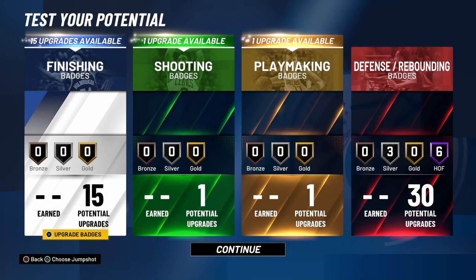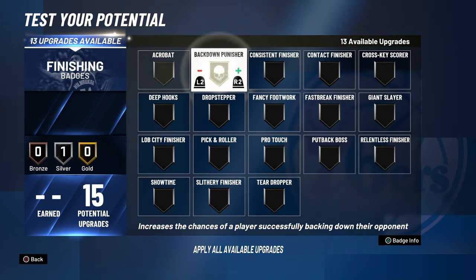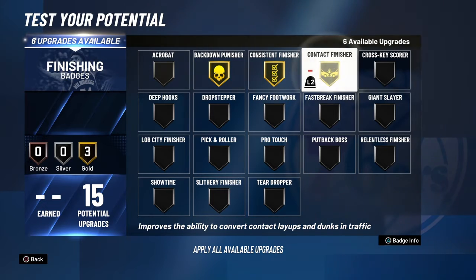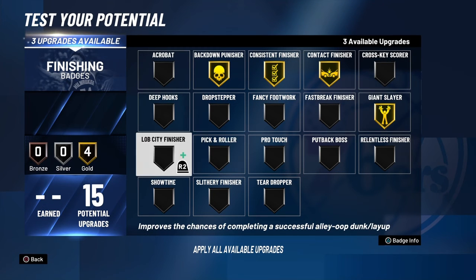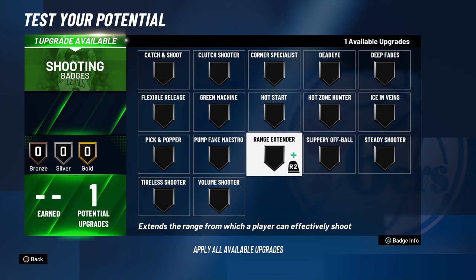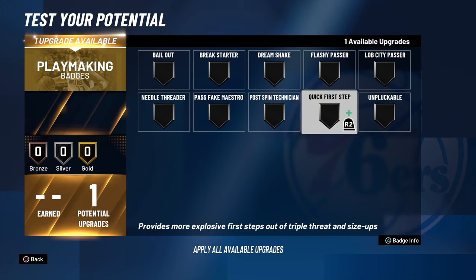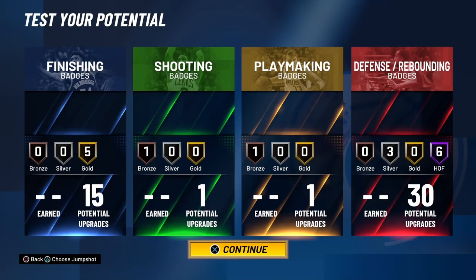Alright, we're gonna go to finishing badges. We need finishing. Breakdown Punisher, Consistent Finisher, Contact Finisher, Giant Slayer, Lob City Finisher — oh my god, you guys cannot tell me this is not the meta right here. Shooting badges don't really matter much with this build. Playmaking — Quick First Step I guess. These are the badges for the demigod center build.